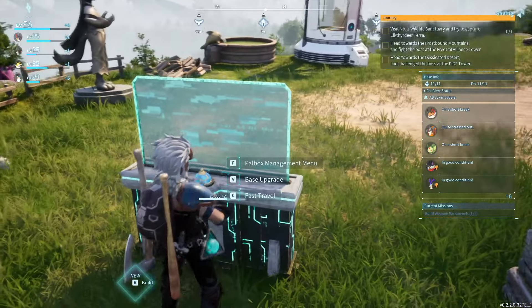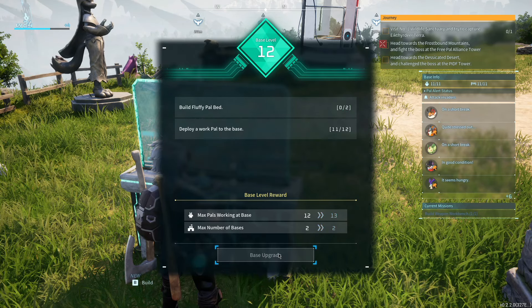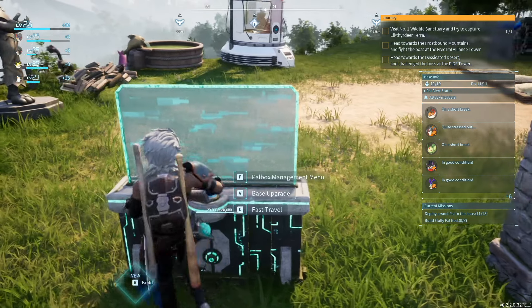I think we can probably upgrade the base — we can. We can go up to 12 working pals, maximum number of bases is still 2. Let's do the base upgrade — build a fluffy pal bed, deploy a pal to the base, deploy a work pal to the base.